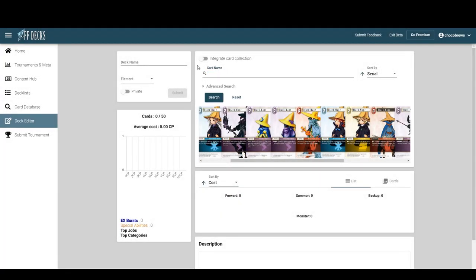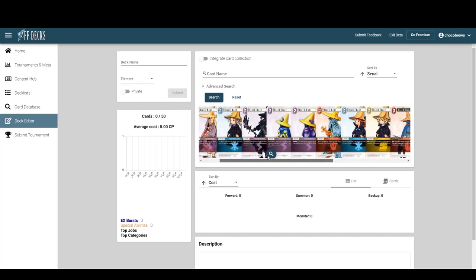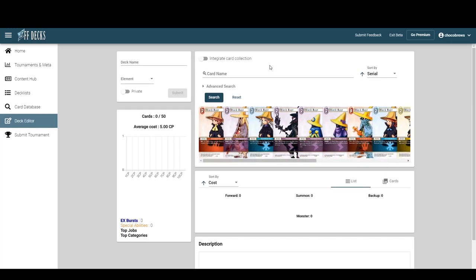We're not doing wind/lightning. I'd probably go FF7 for wind/lightning — with Rufus and that package plus Yuffie and Goto. That was a pretty powerful deck last set, really aggressive. You just didn't respect the two-drop Yuffie and then she'd be a 10k that was hard to deal with.